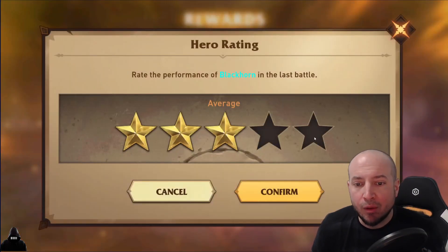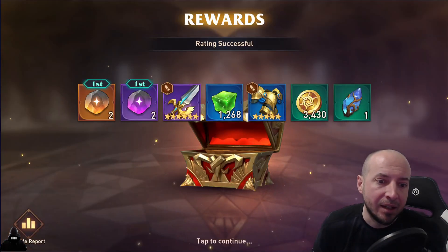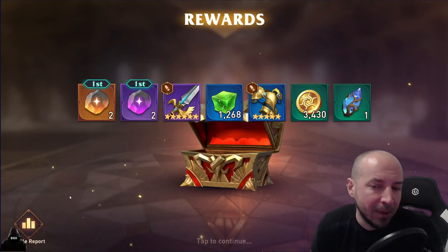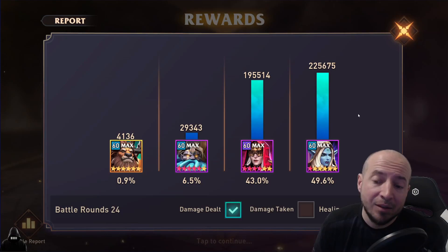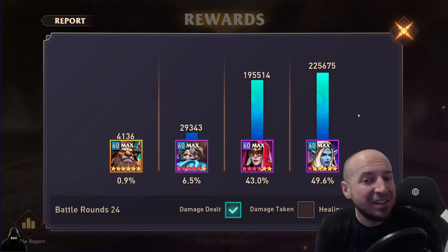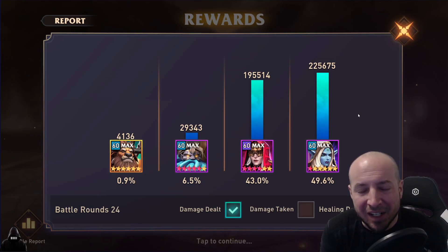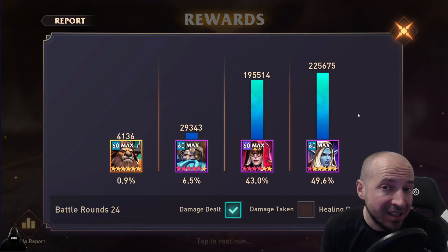There it is — there's the achievement! That's what we wanted. Blackhorn's six-piece gear crap could be good for Connor or something. Damage report: Santus actually out-damaged Marion, which I'm very surprised by, especially with her at only one ascension. But regardless, we got your Queen 12 win!